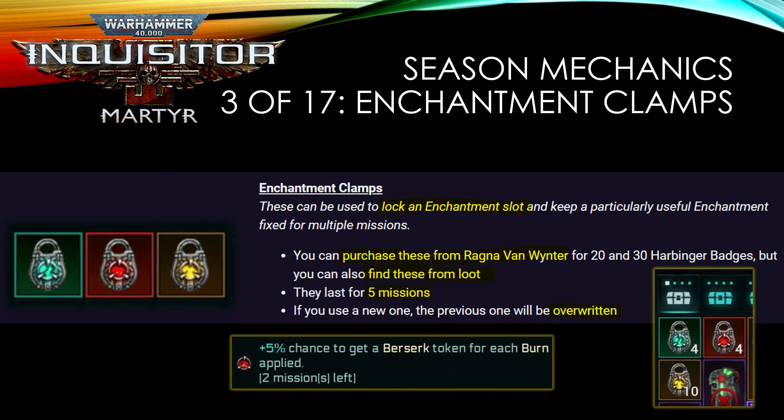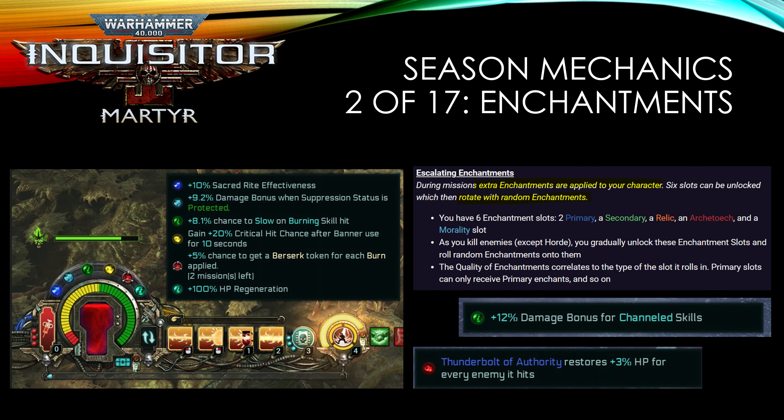If you see a good enchantment you'd like to keep, you can lock it for five missions using enchantment clamps. There are locks available for Morality, Archaeotech, and Relics — the yellow, green, and red enchantments. Clamps can be purchased from Redna Van Winter or found as drops, and they stack. However, you can only have one lock active at a time, so locking a new enchantment removes the previous lock. Only three of the six slots can be clamped; the other three — primary and secondary — are always random.